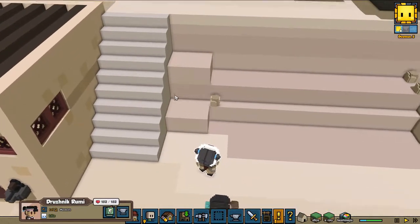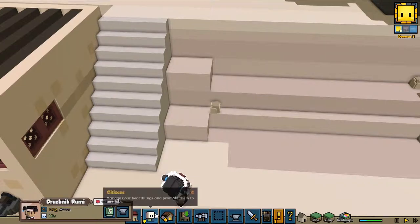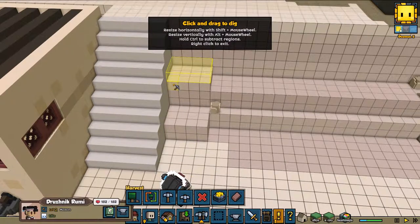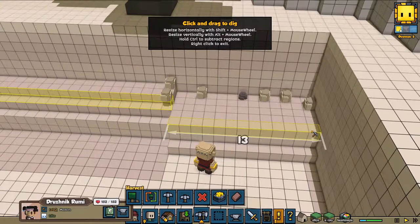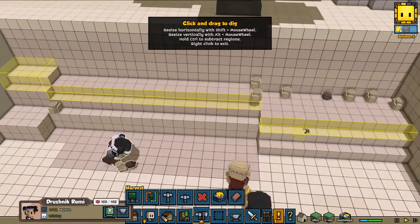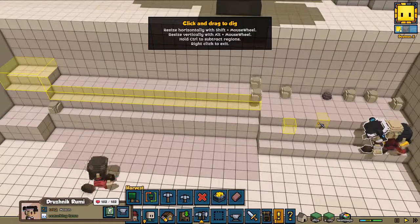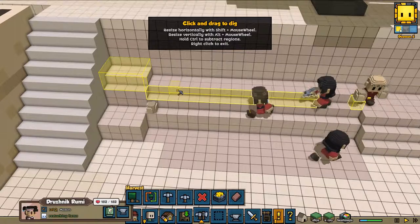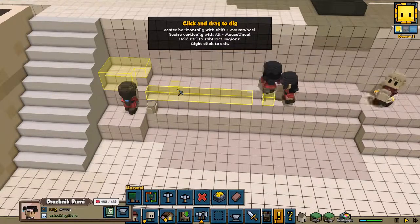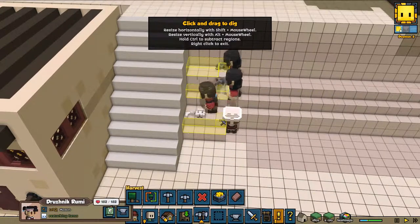I want to mine a little bit more — I was already expecting those. I need to make it a stair-type arrangement so they can move up. As you can see, now they will move up and they will clear the other areas. And they found some bones.